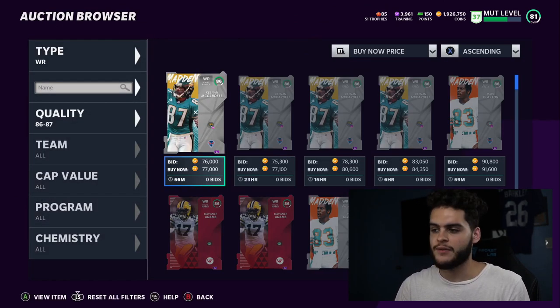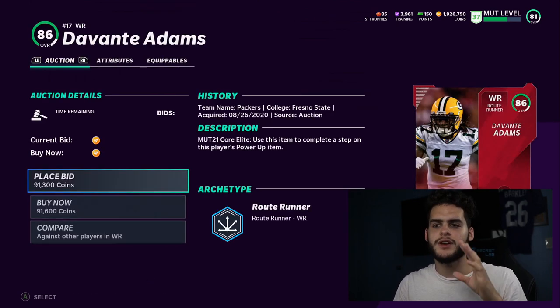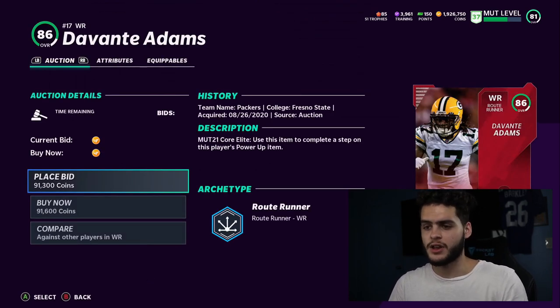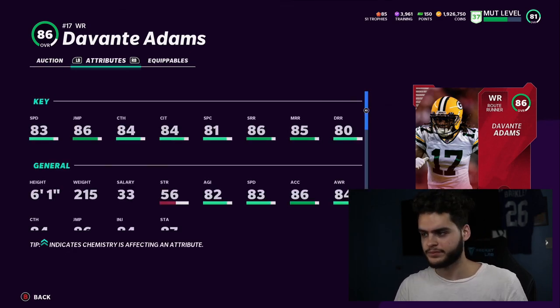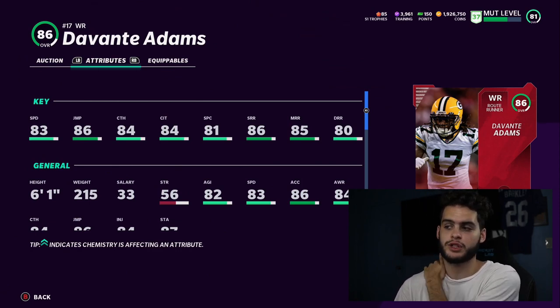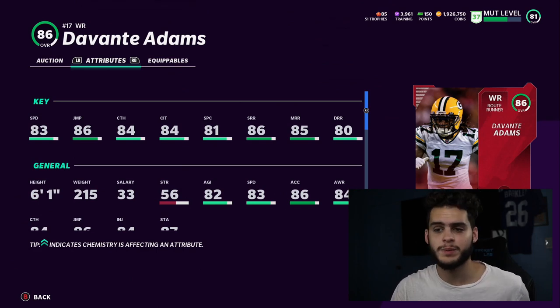Coming in at number seven is Davante Adams. He falls into the same category every year as Evans and Hopkins. He's even worse — he has 83 speed. Adams is a great route runner in real life, and if they'd given him a higher route run closer to 90 for thresholds, maybe, but that 83 speed is not cutting it. He's slower than running backs and some tight ends are even faster than him.